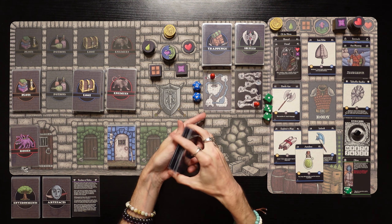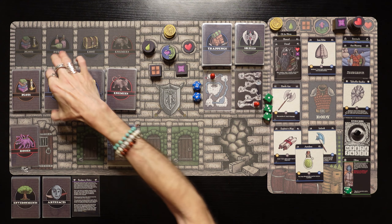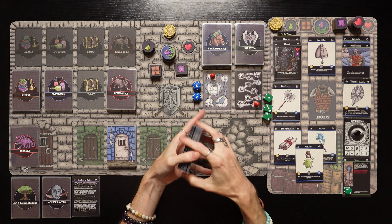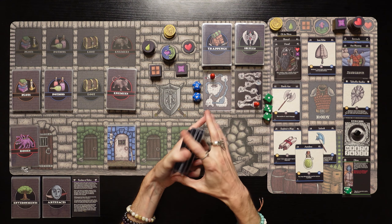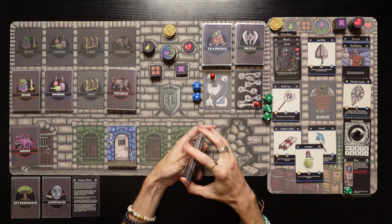Each level is going to have its own unique themed environment that's going to add some different variability to gameplay. And of course, we can potentially get our hands on some artifacts. I'm really going to want to get some blessing tokens — find that altar and try to get our hands on an artifact or two. That would be amazing.